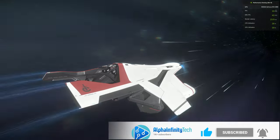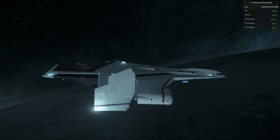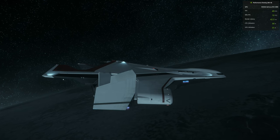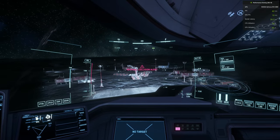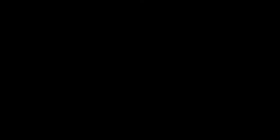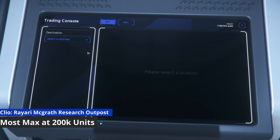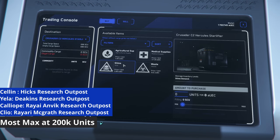Hit that bell for notifications so you know when future videos come out. Now, we're not saying this is the best or most profitable trade route, but this is an easy one for me to do. This is the Challenge to Crusader trade route — we're going to be picking up some stems on Challenge and taking them to Crusader. You can also do this trade route by picking stuff up on Yela, Calliope, and Cleo and taking them to the trade depots nearest to those moons.